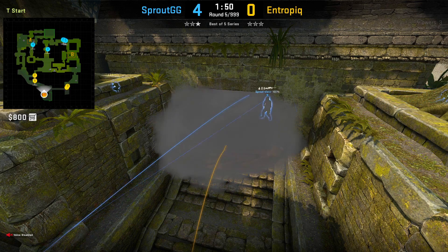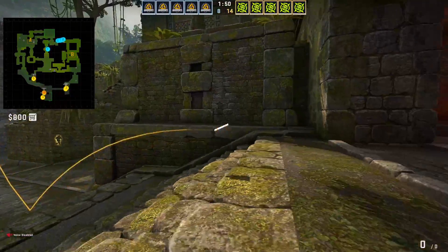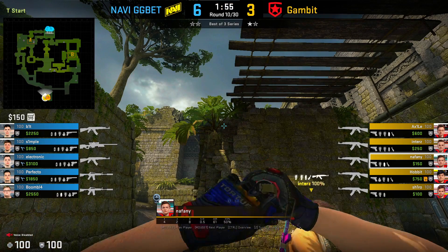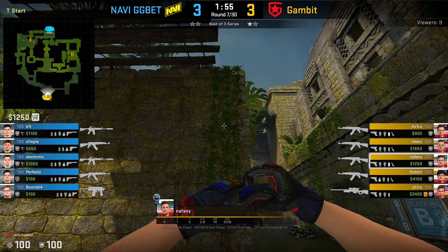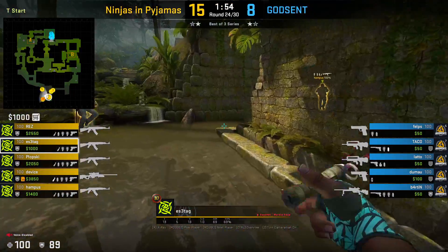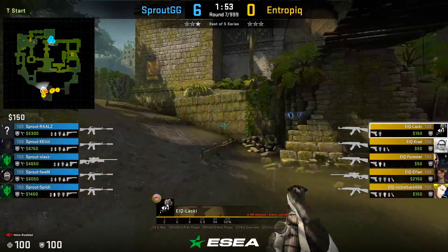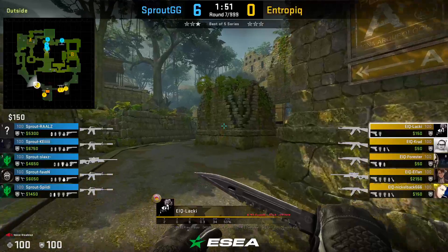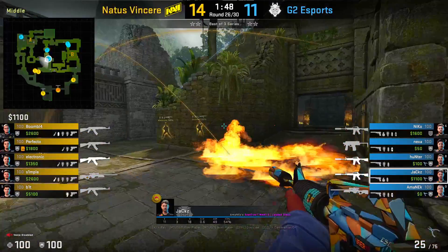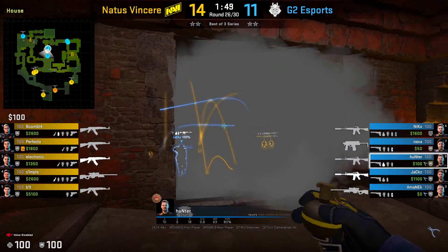First, let's talk about the window smoke. The window smoke is actually a smoke that can be thrown instantly from your spawn point. There are 6 spawns for Ts on Ancient, and so far 5 out of those 6 have specific lineups — those lineups will be in the description below. With the new nade dropping update, you'll always have somebody who can throw the smoke. For that last spawn without a lineup, you can simply throw the smoke in a very simple way that doesn't need to be super pixel perfect. What this smoke does is force the CTs to make a decision the moment they get to window — they either push past the smoke and try to hold mid, or they fall back behind the smoke and give mid to the Ts.